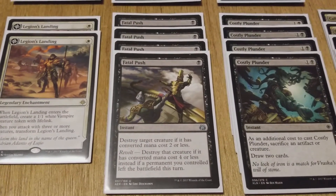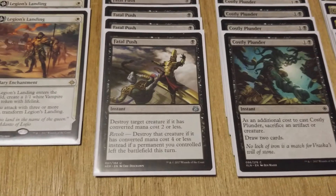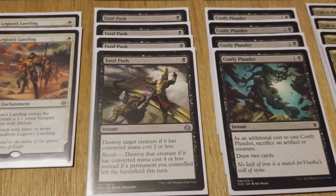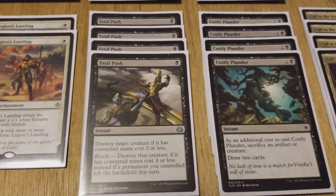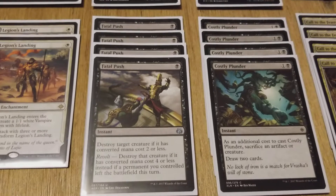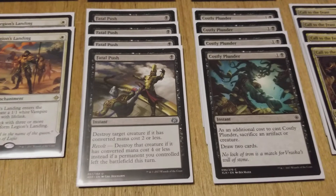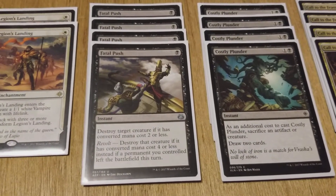Moving on, we have four copies of Fatal Push. Running a Black-White deck — Fatal Push is going to be in here regardless. One black instant: destroy target creature if it has converted mana cost two or less, or four or less if revolt is active — if a permanent you controlled left the battlefield this turn. Pulling off revolt is a little more difficult in this build since Yeheni is not in the main board, but we do have other ways of getting it.